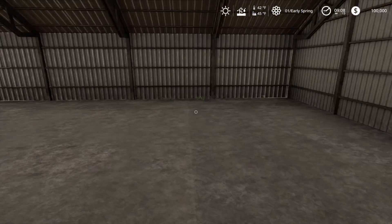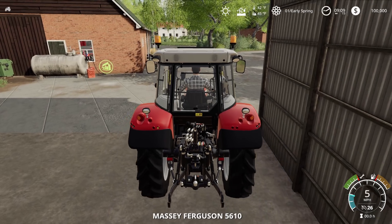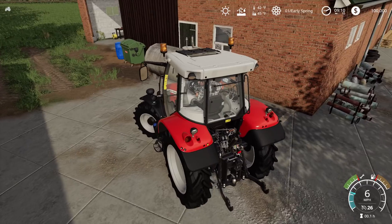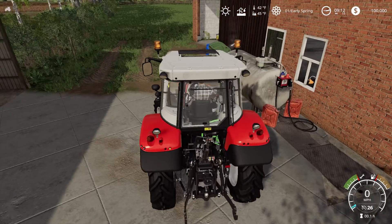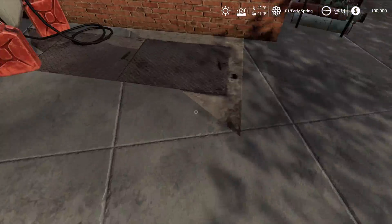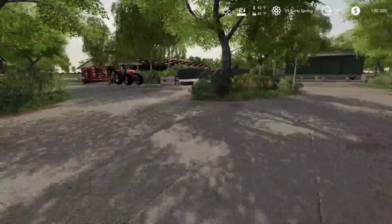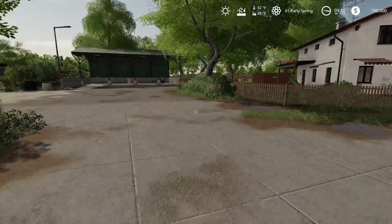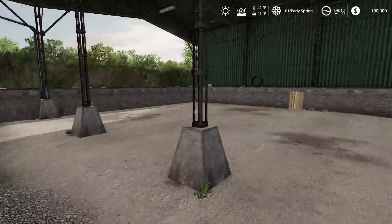Let's get in the tractor real quick and see what happens. Diesel — yes, you actually have to fill this up! Oh wow, that is cool. Okay, if this is how it's going to be, this might be one of my favorite farms. Now I'm really getting into this map. We got a little storage area right here, here's your front loader stuff.